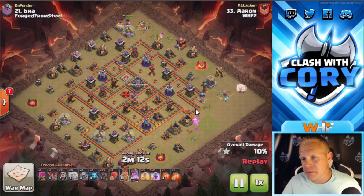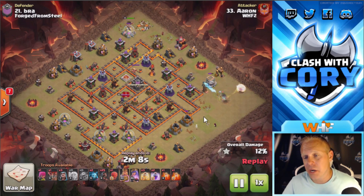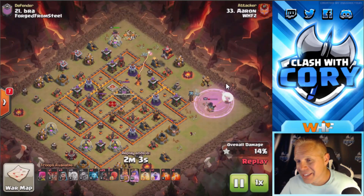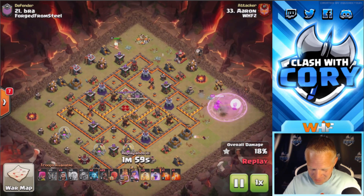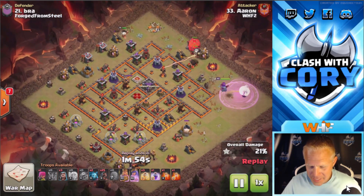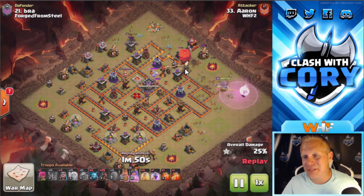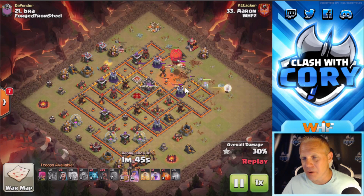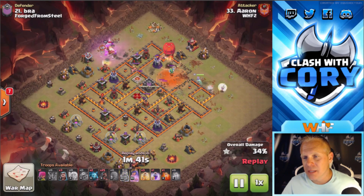He's got his queen starting on this side, utilizing this dead space so there's a high degree of certainty that his queen's going to walk to the right and not try to walk around to the left. Anytime you're doing a queen charge, you're starting it from dead space. Oh my gosh, he barely got that rage down in time — I would have wasted my ability right there. He gets that rage down just in time to bring his queen back, and the Stone Slammer's coming in opening up these walls doing great work.